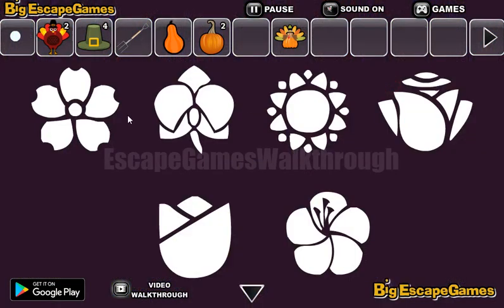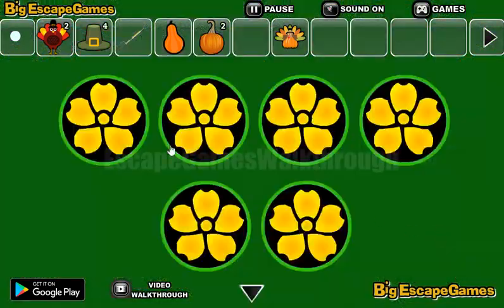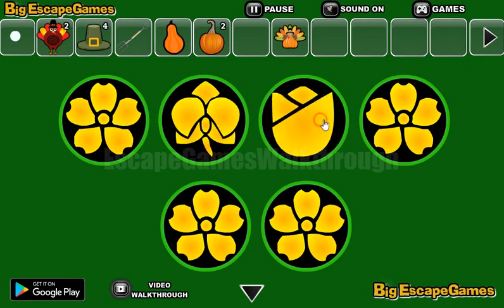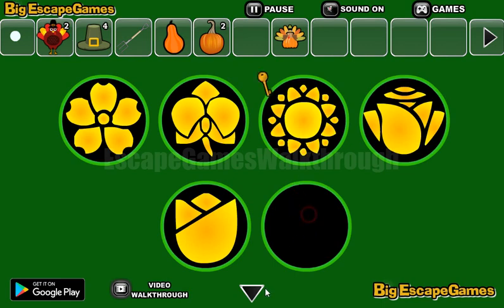Now we can use the metal bar to open this crate to get the pitchfork. Next, let's look at these different shapes of flowers. These shapes of flowers are the hint to be used here. So the first flower is already set, second, the third, and so on. We've got the key.